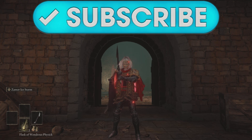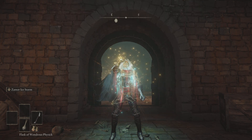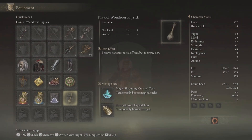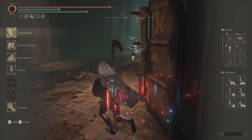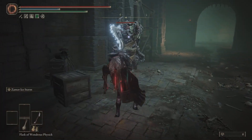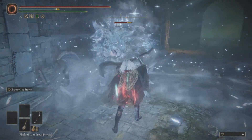I'm just using the Flask of Wondrous Physic. We've got the Magic Shroud and Crack Tear and the Strength Crystal Tear in it, and you shall see the damage this thing does.